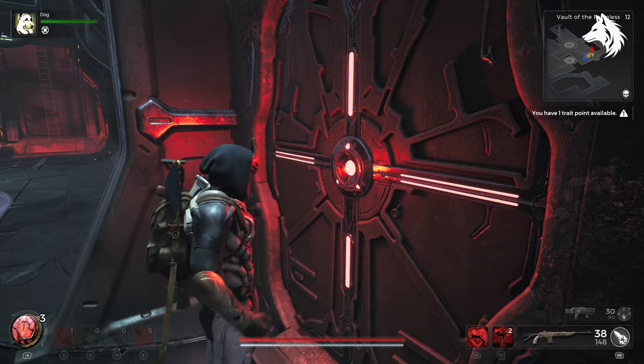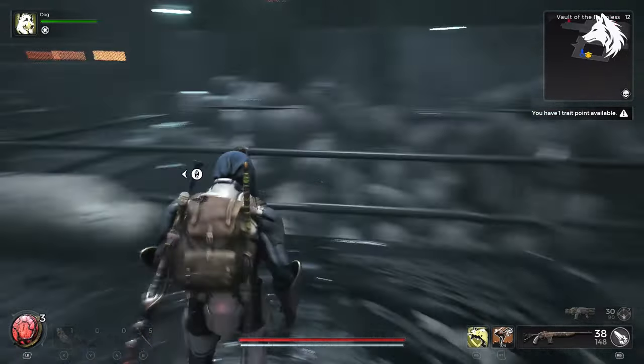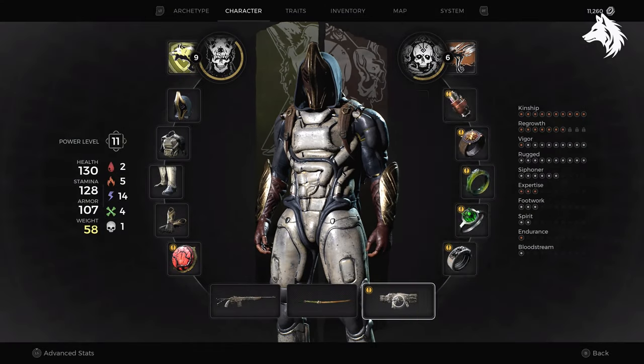The next room after this has an area to use the glyph on the door, where the Rupture Cannon is found inside. So guys, that's it for this one — a quick video on how to get the Rupture Cannon unique weapon. Like and subscribe for more Remnant 2 guides and I will see you in the next one, bye!